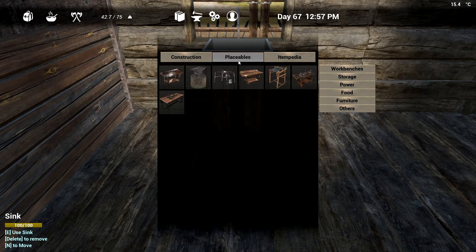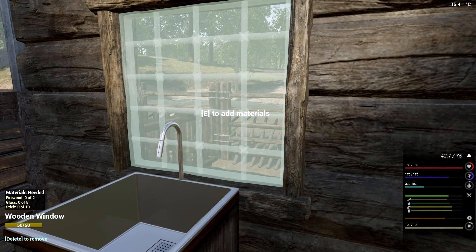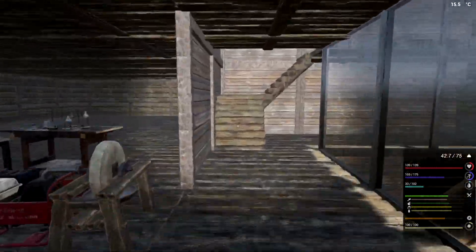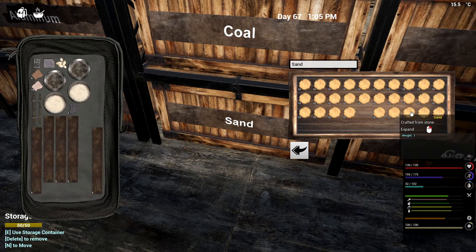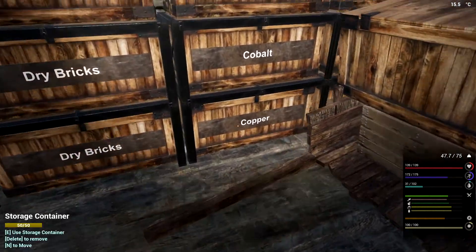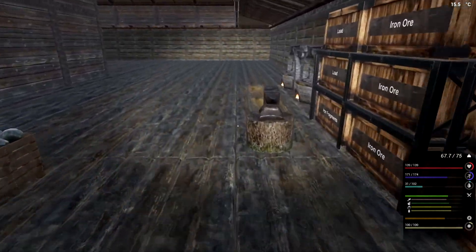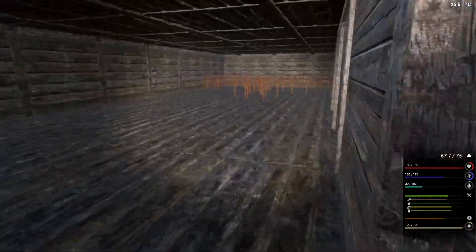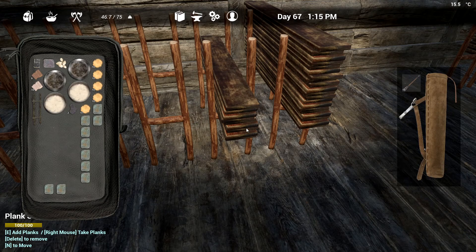We need to put a window in. Let's see - two firewood, ten sticks, five glass. Let's get to work on some of this stuff. I want to get some glass going. We've got way too much stuff on us.